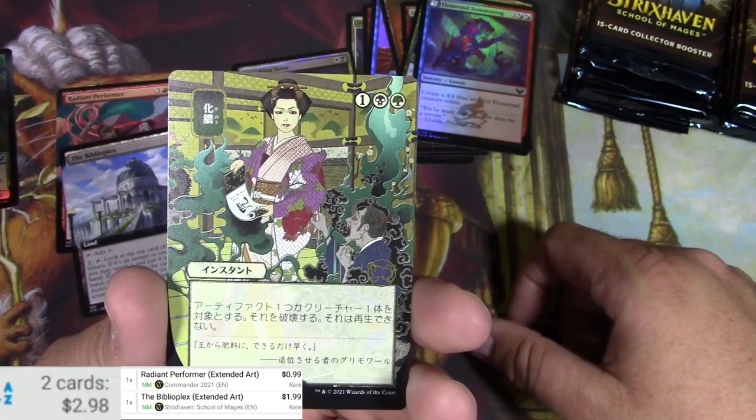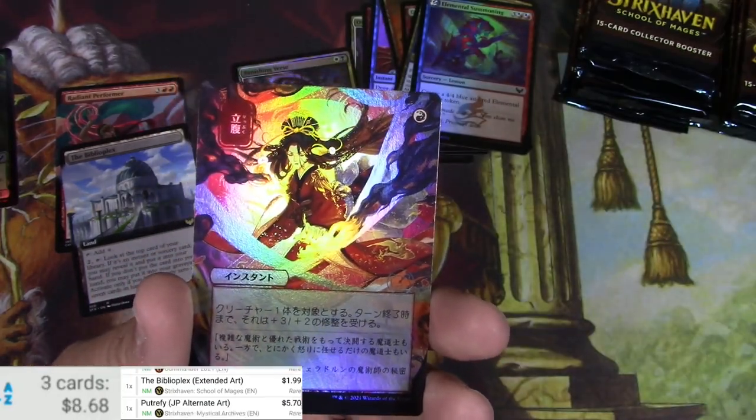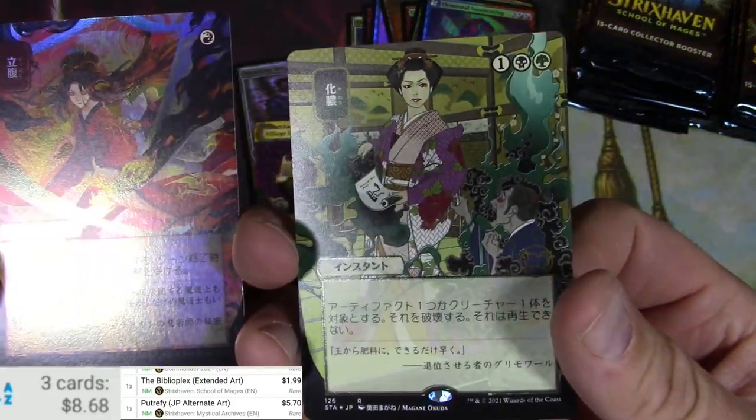What is that? It's a destroy creature in green and black — not Vindicate but Putrefy — Japanese alternate art! And we got a foil something or another. Let's look real close here.